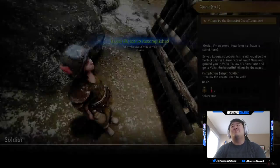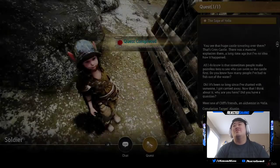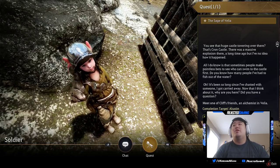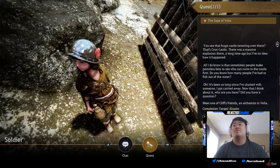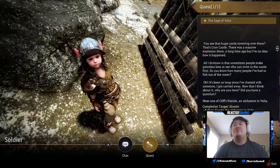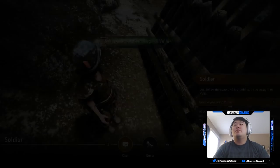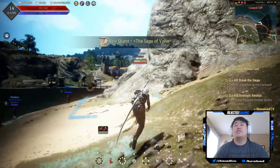A random soldier says: 'Gosh I'm so bored, how long do I have to stay?' You see that huge castle towering over there? That's Crone Castle. There was a massive explosion there a long time ago but nobody knows how it happened. Sometimes people make pointless bets to see who can swim to the castle first. 'Oh it's been so long since I've chatted with someone — I got carried away. Why are you here, did you have a question?' I don't really have a question, I know how to get to Velia.